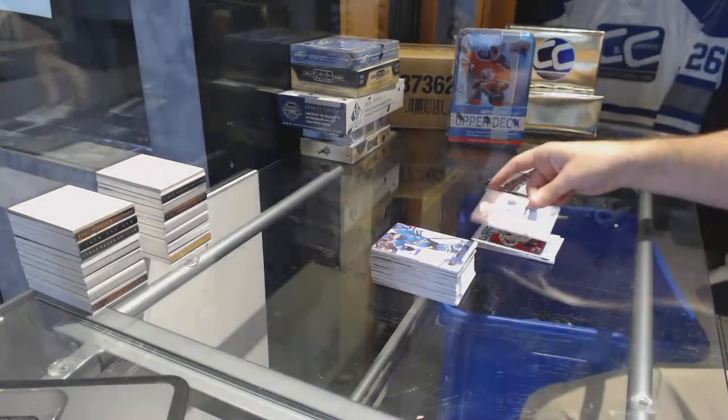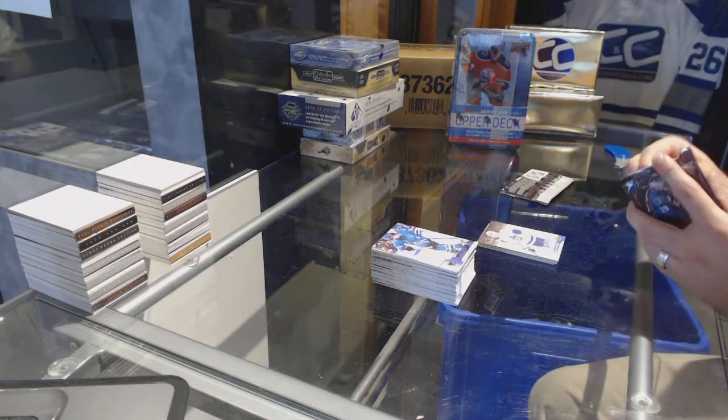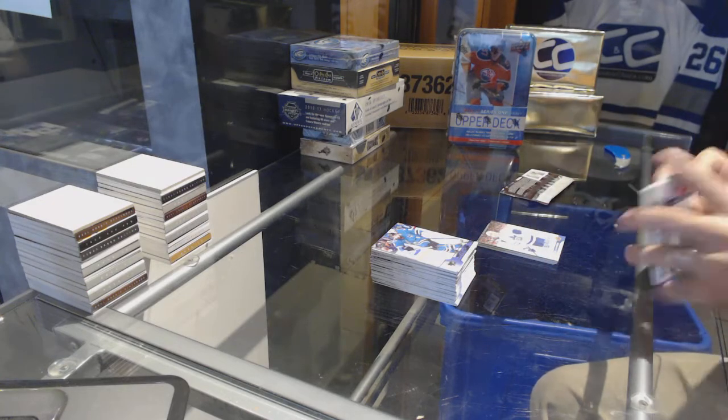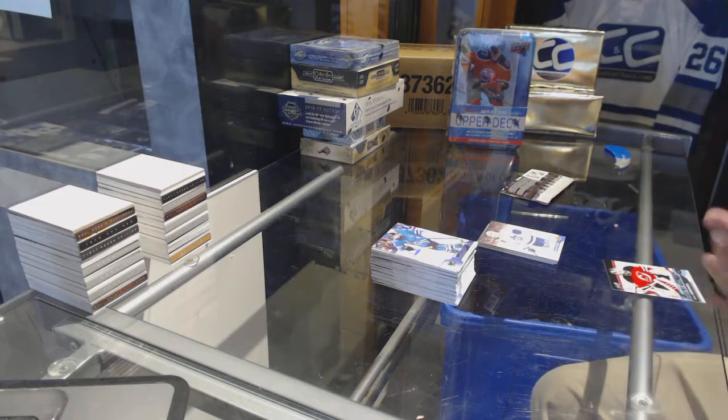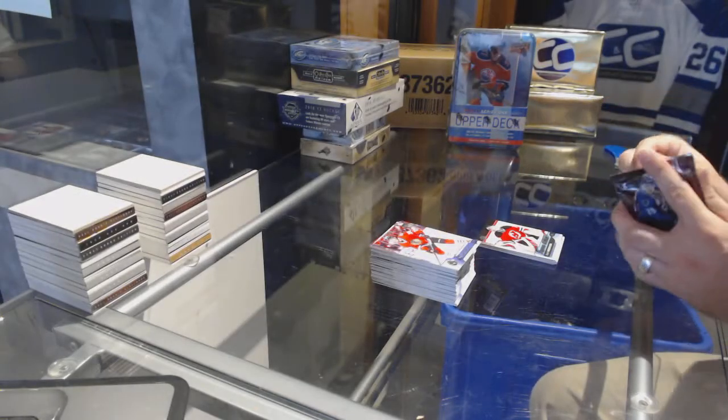Whoever has that card, if you wish to get that puppy graded, let me know — that is a damn good tin. We've got a young guns for the Devils — Scott Wedgewood.